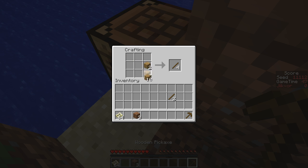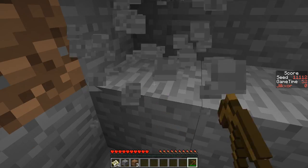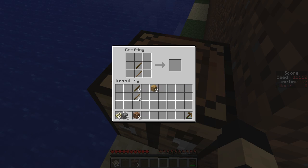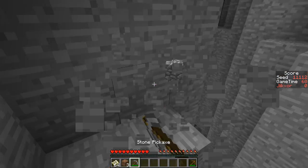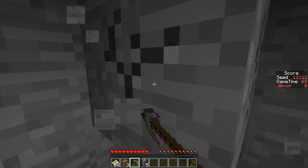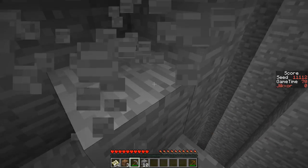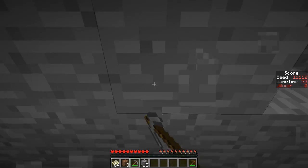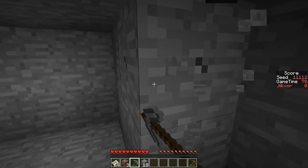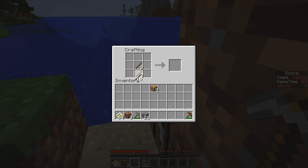Over here we can craft the sticks we'll need for the rest of the stone tools that we're going to make. I should really memorize how much stone you need at the start — I think it's around 20 or so. You need three for an axe, two for a sword — that's five. One for a shovel — that's six. And then eight for a furnace. So I think we're good. We don't actually need a pickaxe.